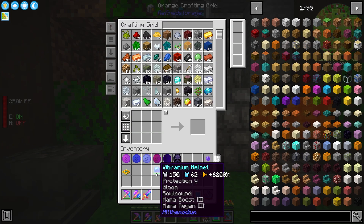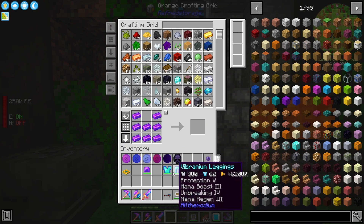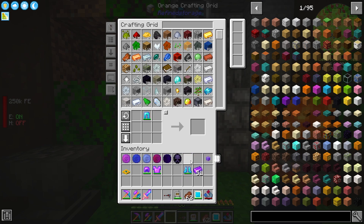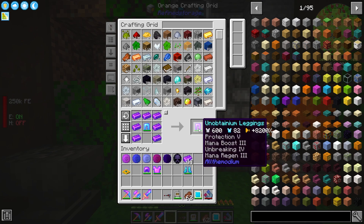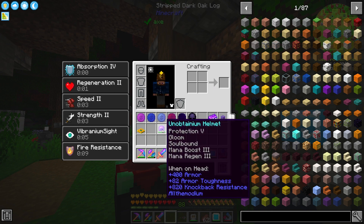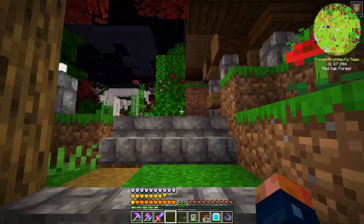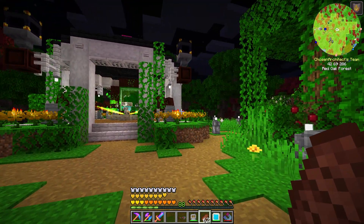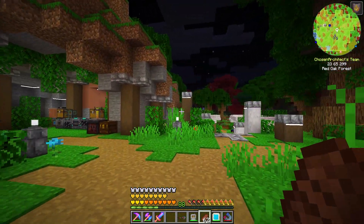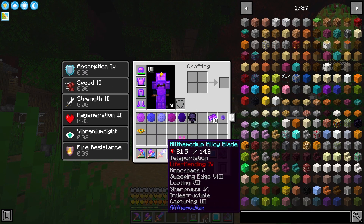Now that I have all my gear upgraded to vibranium, we should upgrade it to unobtainium. I hope this is worth all of the work to get here because these stat values look absolutely ridiculous on this gear — I love it. This is a full set of unobtainium gear. Look at my health — our hearts just keep going! We technically have about three full health bars now. I feel a lot better about going after the dragon.